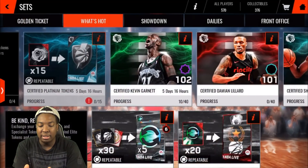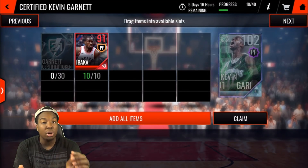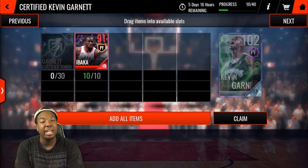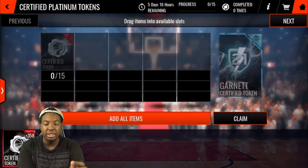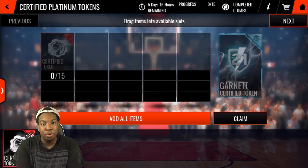In order to get the 30 platinum tokens you're going to need 450 certified elite tokens. I sniped all of these elites yesterday for 500K and below, so I completed this set for about five million. I currently have 358 certified tokens and I've been using all of my stamina events on this event. One thing that messed me up today is that I woke up at 11 — I should have woken up at 7 in the morning and started grinding immediately, but I went to sleep at like 4 a.m.